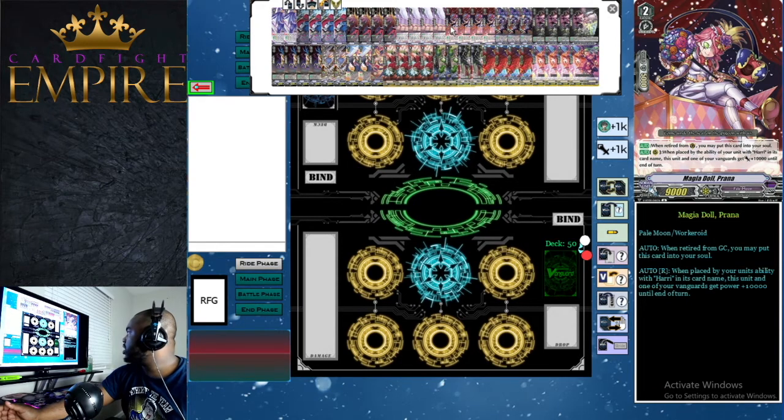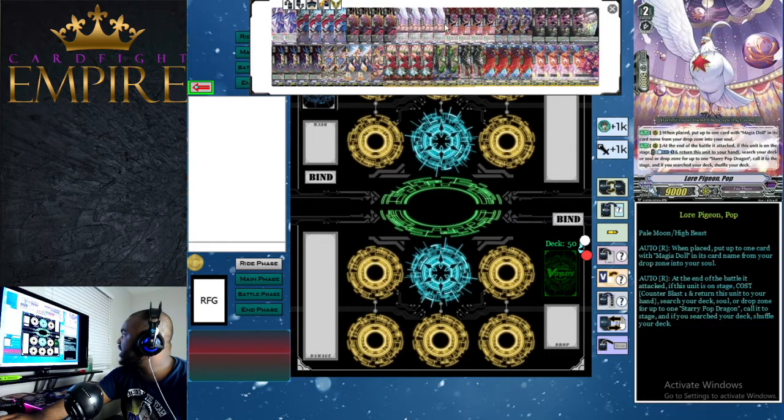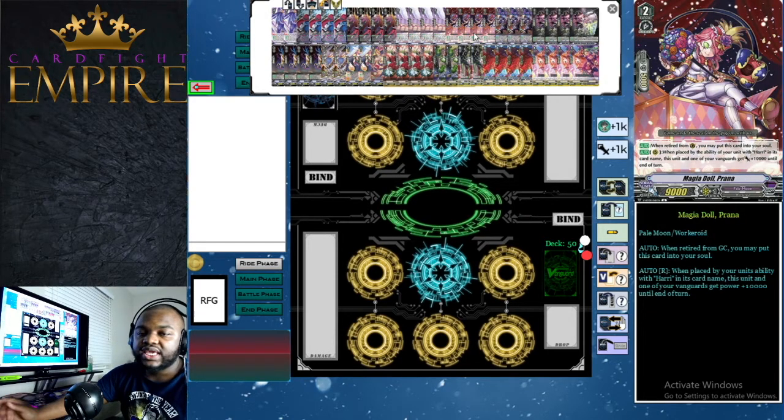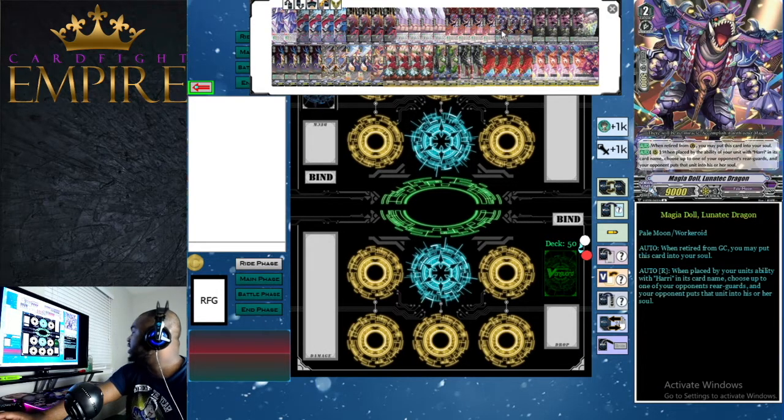Four Magia Doll Prana — she was a stride in G format but now she's a grade two. When retired from guard circle, you may put this unit into soul — like most Magia Doll cards, giving you defensive shield without sacrificing your pieces. Her second ability is: when placed by a unit's ability with Harry in its name, this unit and one of your vanguards gets plus 10,000 power until end of turn. So calling two Pranas gives plus 20k to vanguard, and with the ideal setup of one Prana, one Lunatech, one Dark Side Mirror Master, and one Flying Periton, you actually replace each part of Harry's skill cost, making it essentially free.